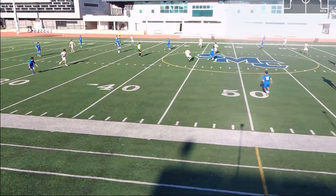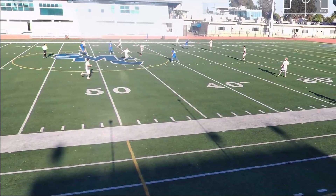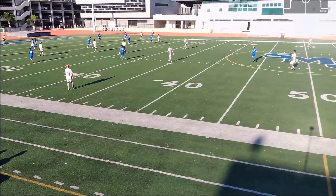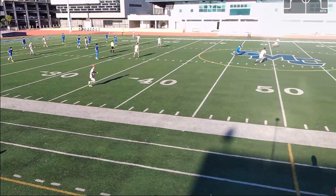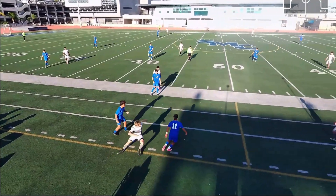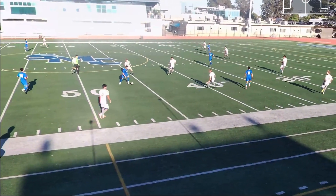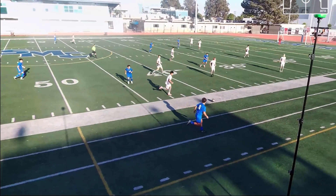Over here just reading the play, taking it towards the middle trying to find someone open. I see Ryan completely open, I find him and he's able to turn and find a beautiful ball to Jose, who's able to turn as well. Then another great read on my part — I'm able to read the defender's through ball and knock it towards the middle. Here I'm getting the ball in the middle from Denny, I'm able to turn. I was thinking of hitting Jay right there but I saw the defenders were closing up that space.